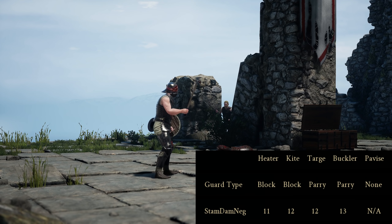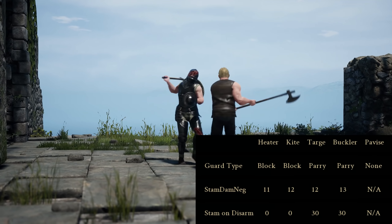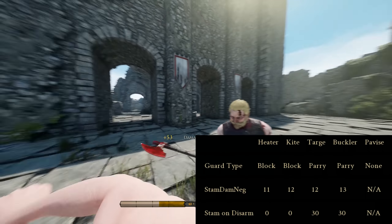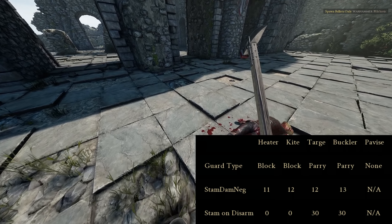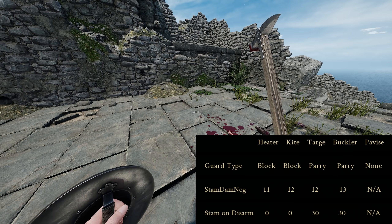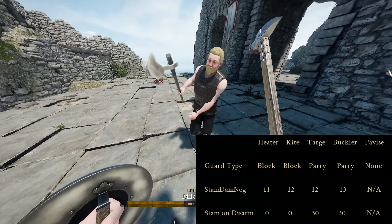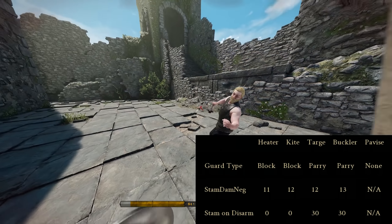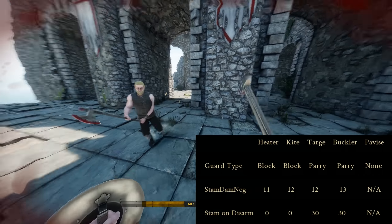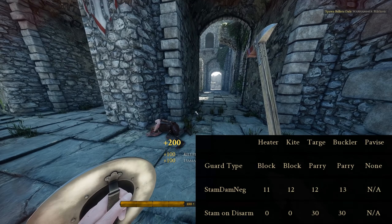The next and final reason you might want to use a shield is Stamina on Disarm — and this is huge. With held shields, you have zero stamina when disarmed, meaning you're essentially one more block away from being completely disarmed, and considering it takes two inventory slots for your weapon and shield, you're unlikely to have a third item. However, the big benefit comes from having 30 stamina when you use a targe or buckler. That 30 stamina gain when disarmed can turn around the fight, make space, end the fight, or let you grab your shield and live another day.